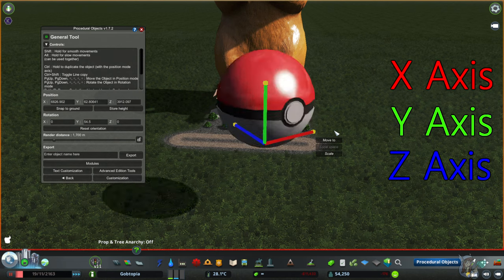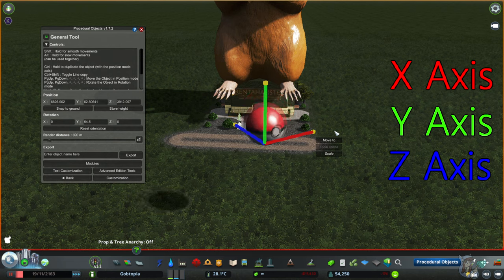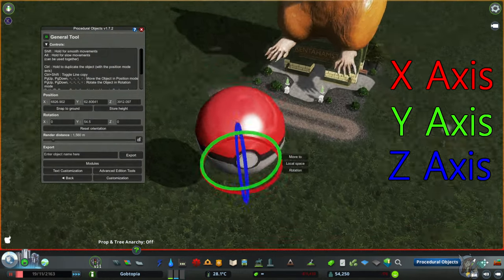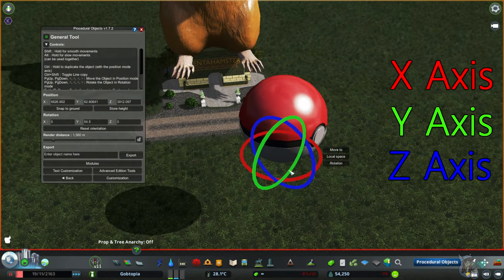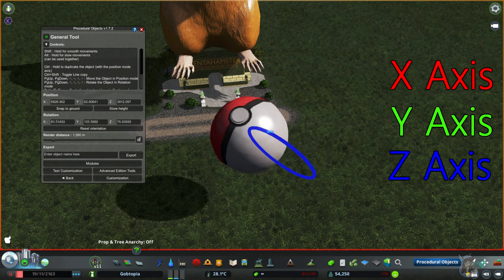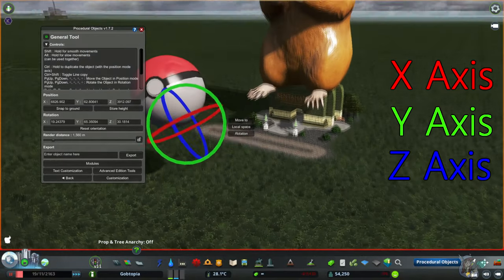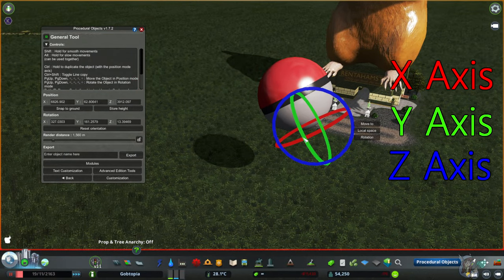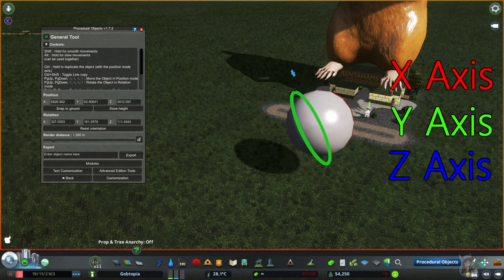To get the pokeball to the size we want, the Rotation option is the one where you're going to have to play with it the most and get used to the three dimensions. There's really no easy way for me to explain this — you kind of get used to seeing these three lines and how they are, and you get used to flipping your objects the way the three lines represent.